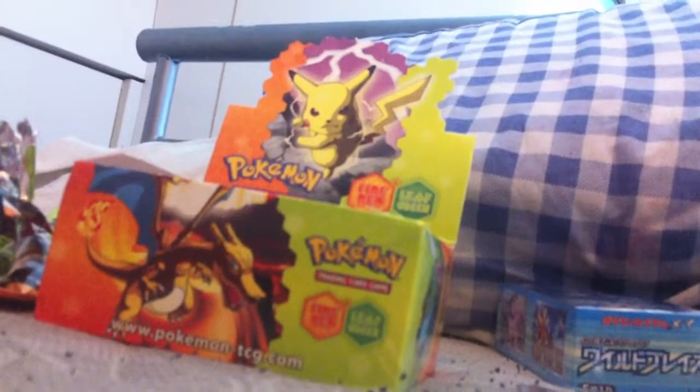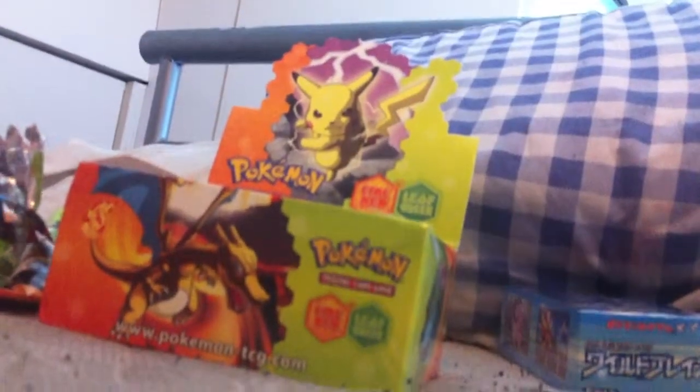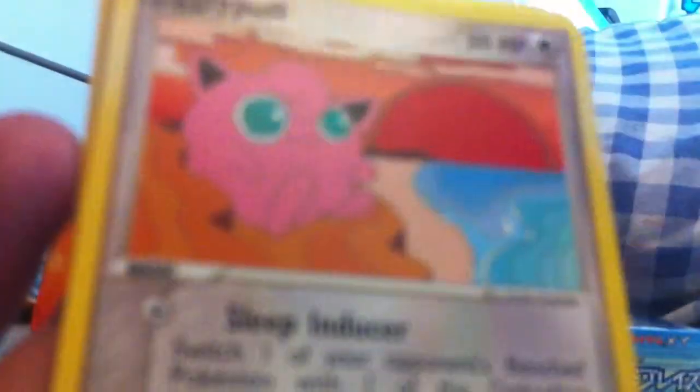Anyway — Spearow, Rattata, Jigglypuff, Diglett, Slowbro, and a Ninetales. Yeah, no one cares what I'm doing. Squirtle, Nidoran, Poliwag, Doduo, Magikarp, and Primeape. I'll probably just open one more pack and then that's it for this part. Clefairy, Jigglypuff, Pikachu, Bulbasaur, Pokemon Reverse, Pidgeot, Persian, and Versus Seeker.